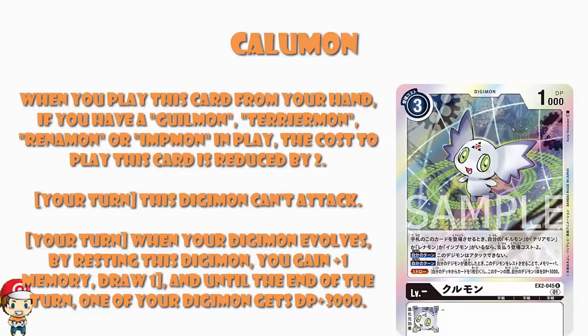This is exactly the kind of stuff we should all be getting pretty excited about. You just Digivolve anything into anything, and then you gain a memory — so the evolution essentially costs 1 less — and you draw a card, and you give 1 of your Digimon an extra 3000 power. Bearing in mind, this is only a 1 cost to play. Deck space is going to be the big issue, but this is going to have to be a serious consideration for any deck playing any of those four Digimon.